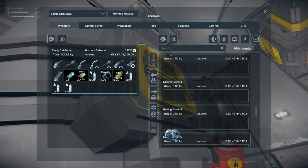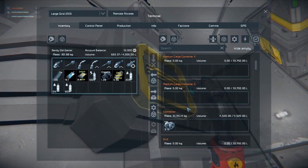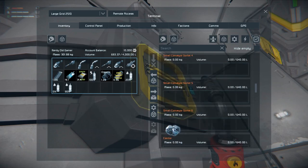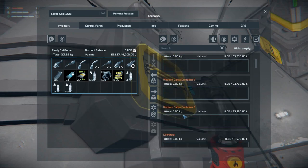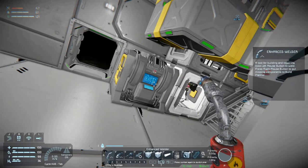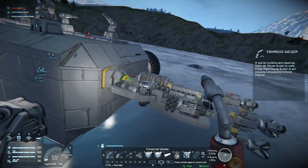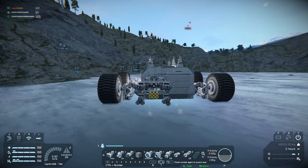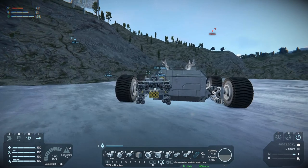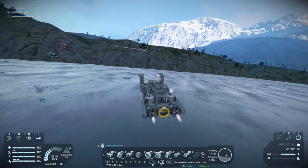I think we'll go get one more load and hopefully that will be good. Did we empty everything out? It looks like it. All right, let's go get one more load and we'll get completely full this time. Whoops — I accidentally went backwards and pushed the rover. That's pretty funny — this little ship can push the rover!